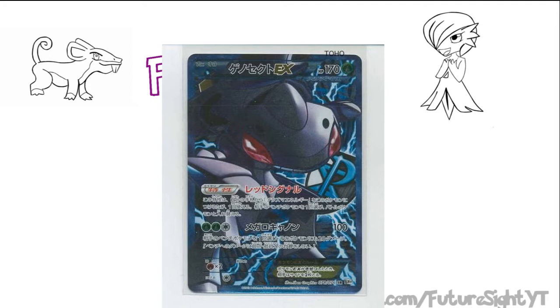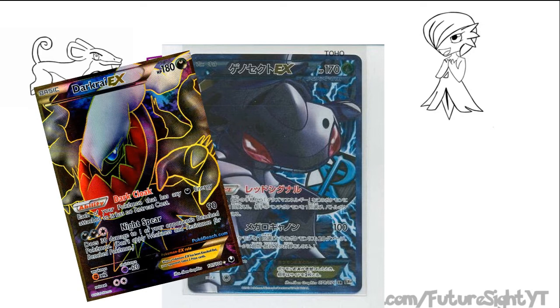Good hit points and a nice ability don't count for too much if it can't fight for itself. His first attack is Megalocannon, which for two Grass and a Colorless, he delivers 100 damage to the defending Pokemon and 20 to a bench Pokemon. This sounds kind of familiar.